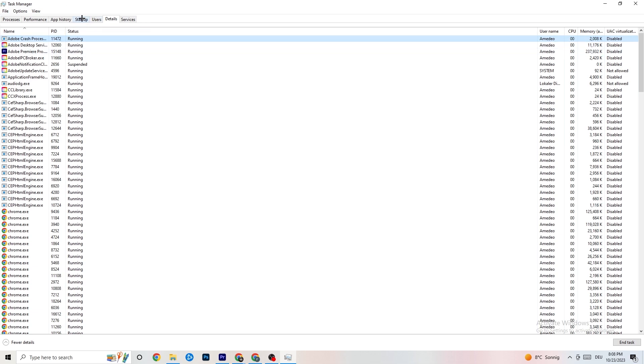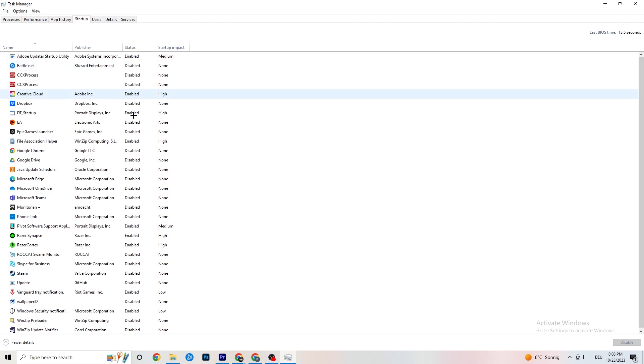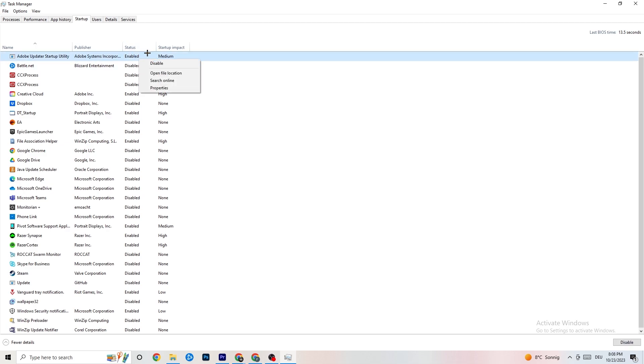Next, click on 'Startup' in the top left corner. As you can see, I've disabled nearly everything. Disable every single program that is auto-starting in the background to decrease GPU or CPU usage. Right-click each one and click 'Disable' — for example, Adobe Update. Do this for every program you don't need. That's it for Task Manager.